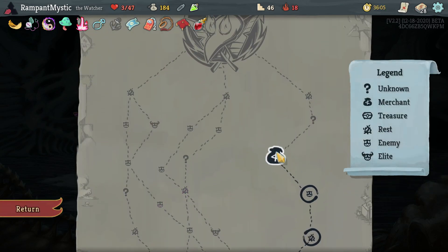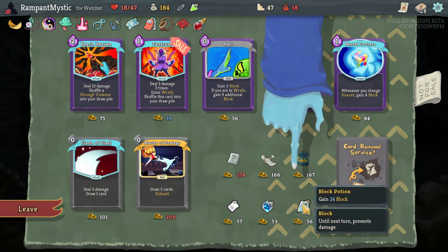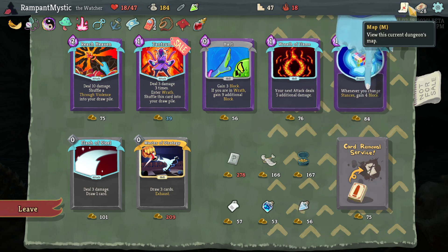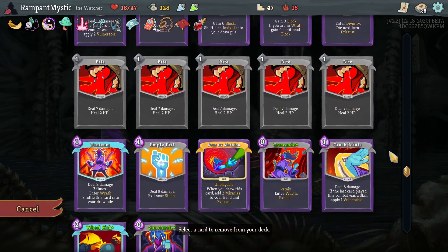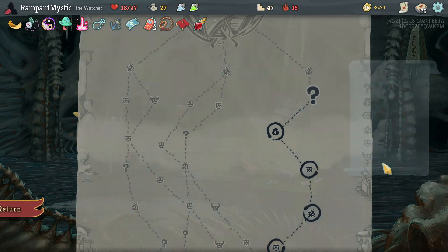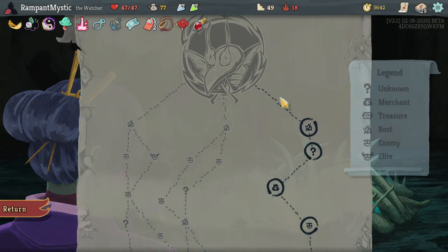I will actually pick this one up now. We have Mule Ticket, so we're gonna boost our HP here a little bit. Toy Ornithopter — would you look at that. To be honest, I was hoping for a really good potion here. Like a really good potion. I guess a Block Potion wouldn't be bad. Would I card remove anything? No. Flash of Steel wouldn't be bad — I'm just gonna straight up pick it up. Gain 50 gold — sure. Thank you for the 50 gold at the very end when there's nothing left.